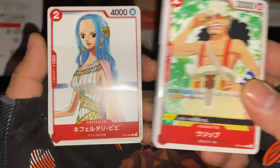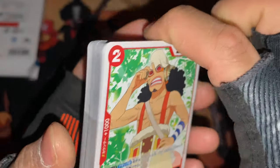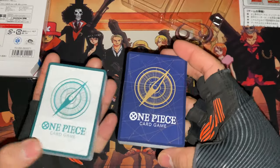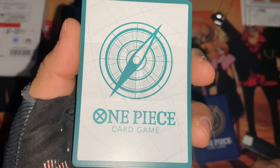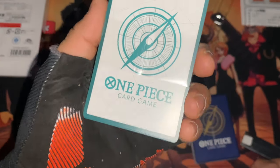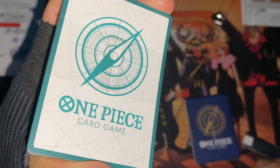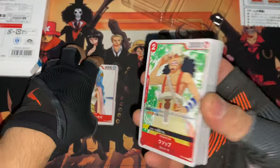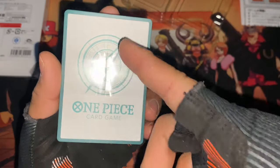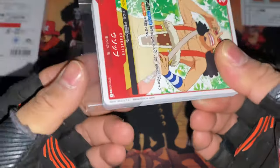This one has Vivi and this one has Usopp. I'm not sure which one to open first. I think there's a holographic inside one of them — I can kind of see it in the border at the back. I like the back of this one; it's like a turquoise blue color — I always struggle with the pronunciation. The other one seems to have a regular back, so I'm not sure why one card has a different back. I'll open the Usopp one first.